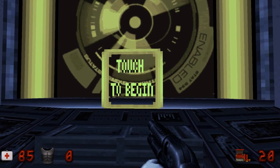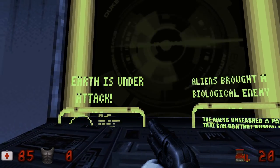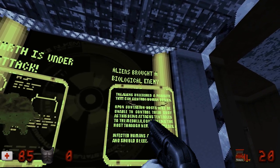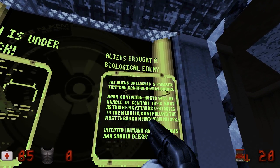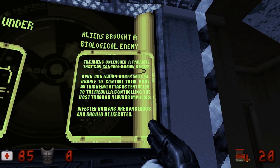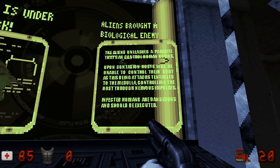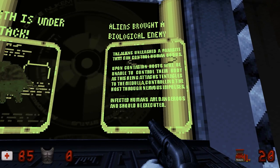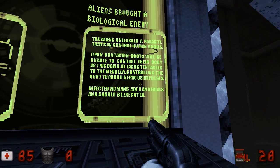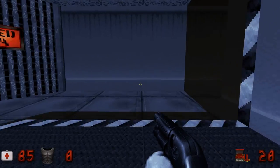Touch to begin. Begin what? Earth is under attack by these guys. 'Aliens brought us a biological enemy. The aliens unleashed a parasite that can control human bodies. Upon contagion, hosts will be unable to control their body as this being attaches tentacles to the medulla, controlling the host through nervous impulses. Infected humans are dangerous and should be executed.' Well, that's harsh, isn't it?